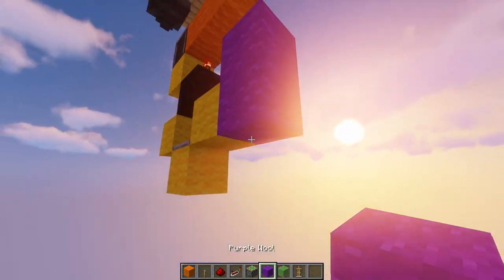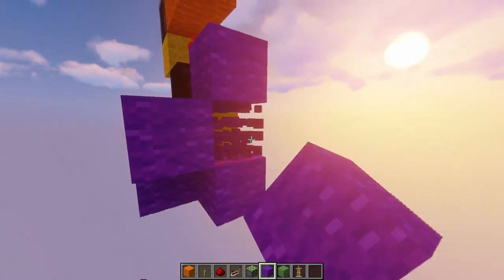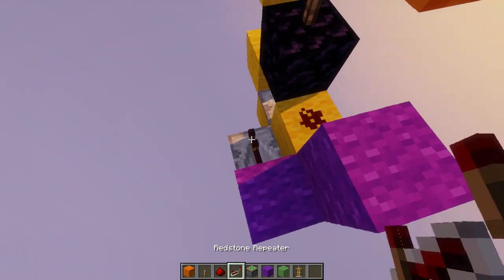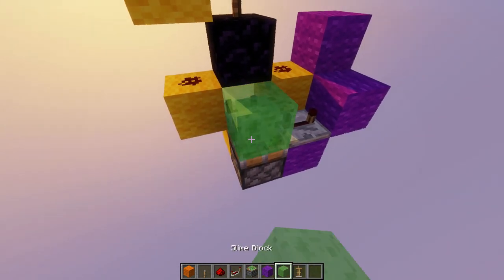Come down here and build another shape like so with a bit of redstone dust. Then add another repeater on 4 ticks going into a sticky piston with a slime block on top.